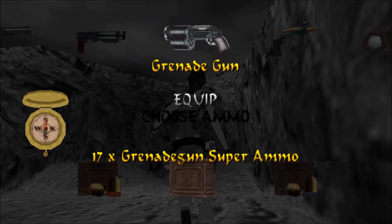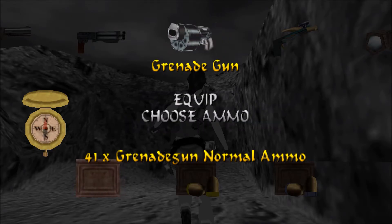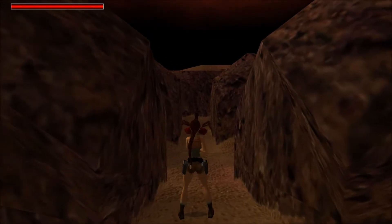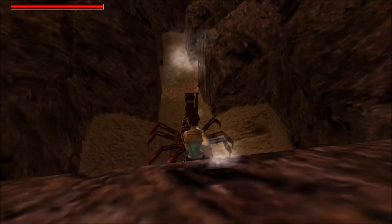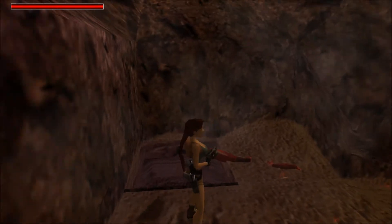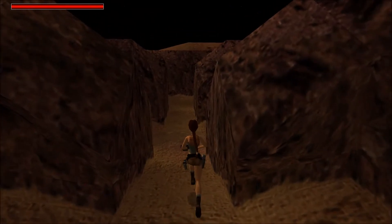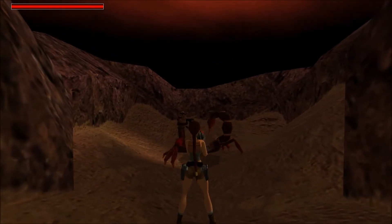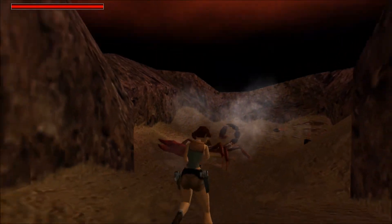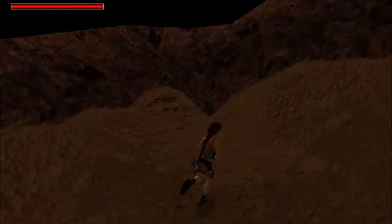We are going to encounter a completely new enemy type that is very much grenade-able. There it is - an absolute beast of a scorpion, not like the small red and black ones we encountered so far. They can actually take two grenades, and the third one is what I use to finish them off. Around the corner we will see a friendly Egyptian soldier fighting one of these things - let him fire a few shots and you'll save one grenade as you try to take the scorpion down.